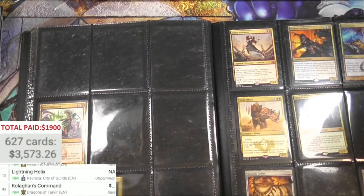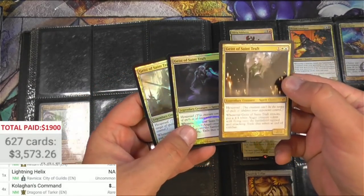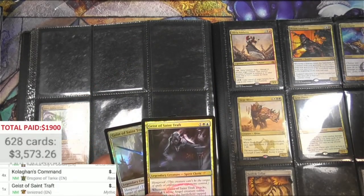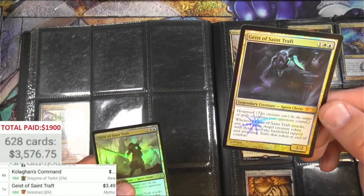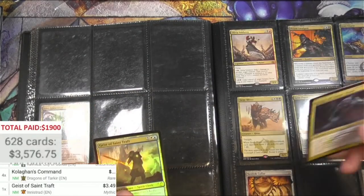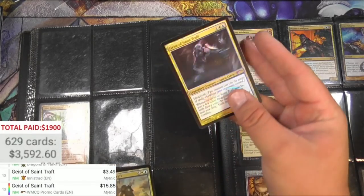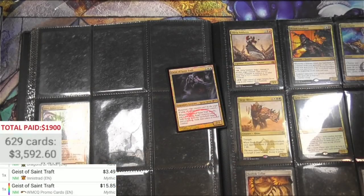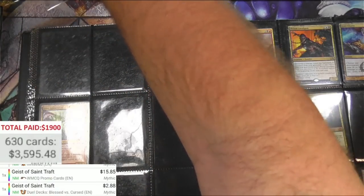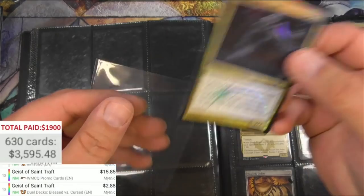We got Geist of Saint Traft and a couple versions of it here - that's interesting. So here's the original Innistrad, $3.49, and some kind of promo from back in the day. WMCQ promo cards - interesting, so that one's 15 bucks, it can go in a sleeve. It's from a Duel Deck. I've never seen this version - it's very cool.